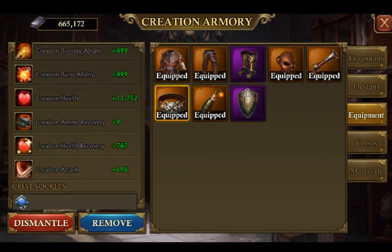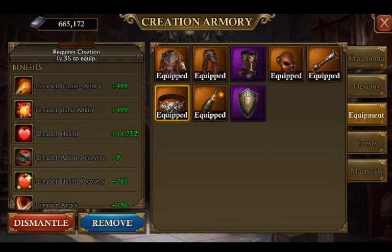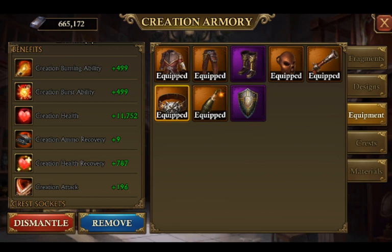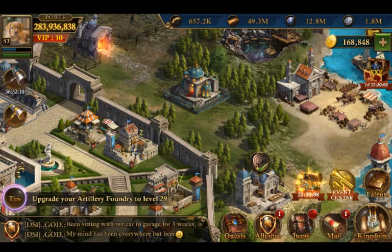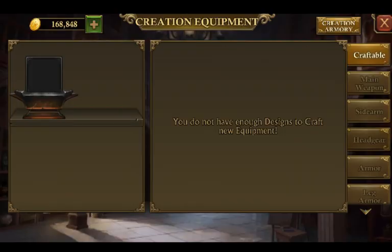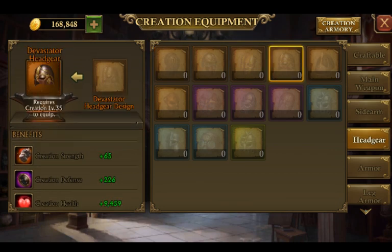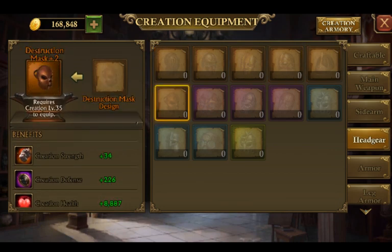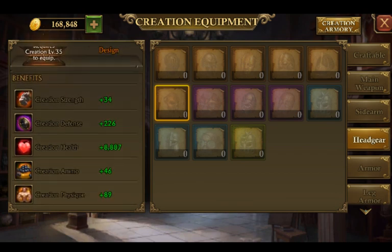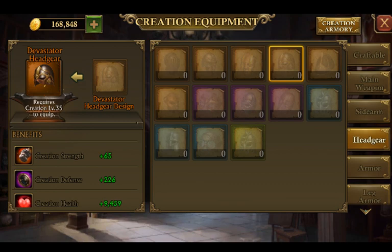Let's do a basic guide. You'll see here — this is how we're going to determine what kind of gear this is. So it's 11,752 health. Let's go ahead and compare that to the other headgears. I'm looking for the level 35 gear, so we have Destruction, we have Fearless, and we have Devastator.